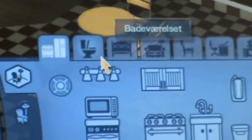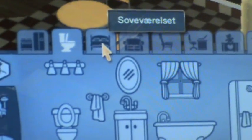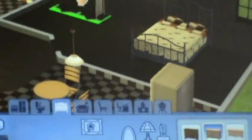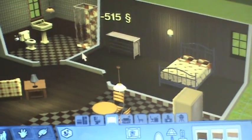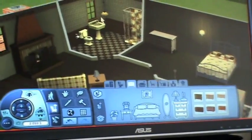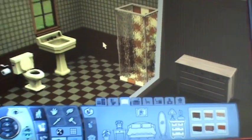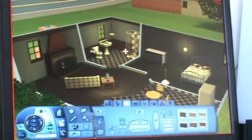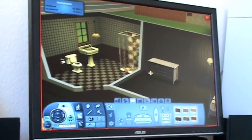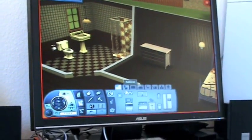She doesn't have anything to change her clothing at — let's give her one of those if I can find them. In this game there really is a reason for not just buying the worst thing, because if you have a bad shower for instance, your Sim will tell you they are unhappy with the cold water. So just don't buy the cheapest thing you can find, because that will give your Sim a bad mood.